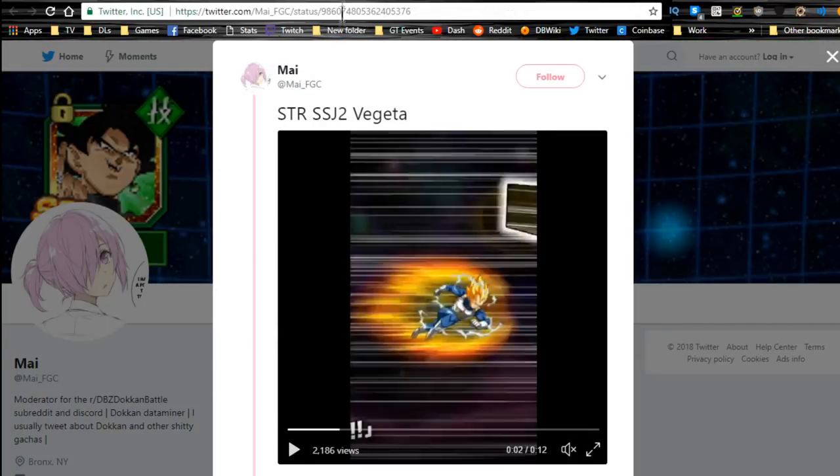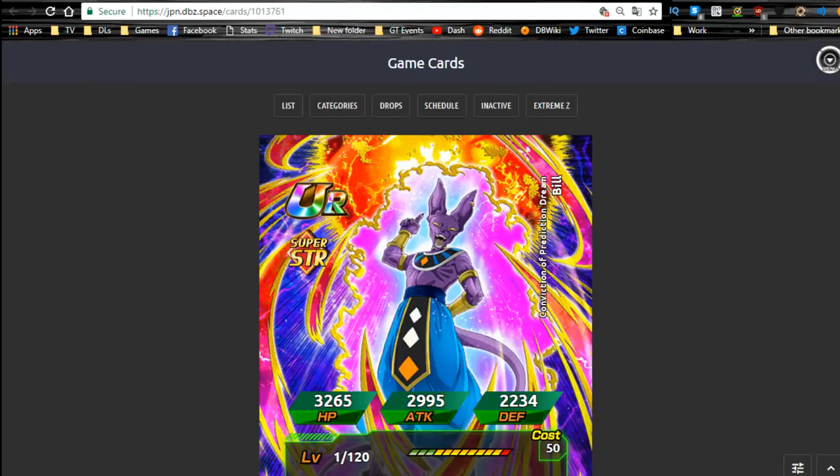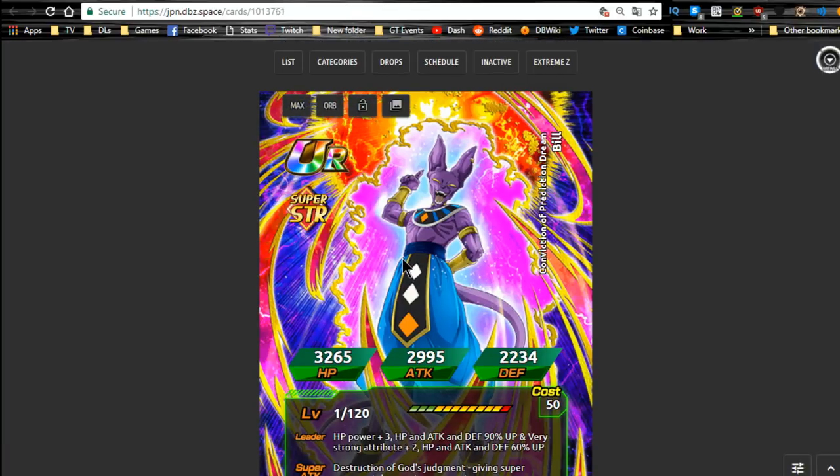Let me find what the unit looks like — this is the SSR variant of Beerus. Pretty cool-looking card art, I like it. He's got some really nice stats, especially when you throw the orb system into him. This is his TUR variant — I personally really like it, it's really maniacal. I love how they call him Bills.